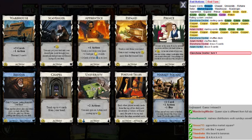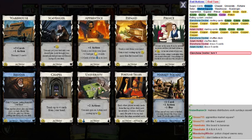Embellishing upon that — Warehouse may be good early so that you can play your stuff more often. Expand may be good for extra gains in the mid to late game. Prints probably just doesn't matter at all. I'm thinking of like printing a Market Square to make sure I've played one.